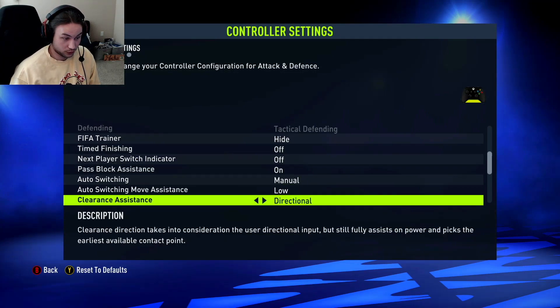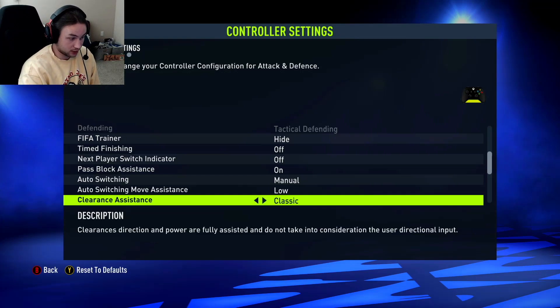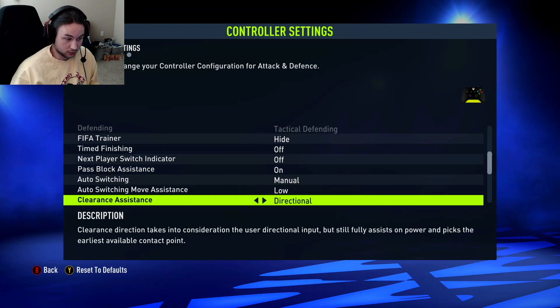Clearance assistance is a new setting this year in FIFA 22. It used to always be the classic setting where clearance direction and power are fully assisted and don't take into consideration user directional input — you'd just press B or circle on PlayStation and it would clear it regardless of where you were pointing. But now there's a directional option, which is a lot better. If you press B to clear it, it'll actually take into account where you're pointing with your left stick, so the ball will go in that direction.